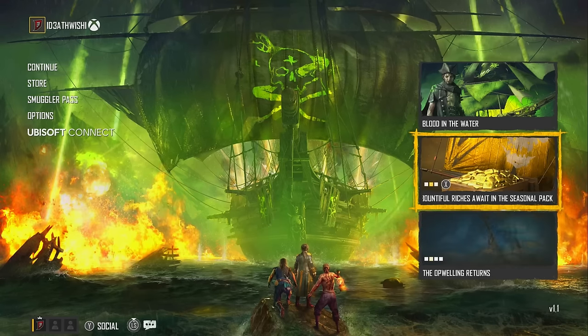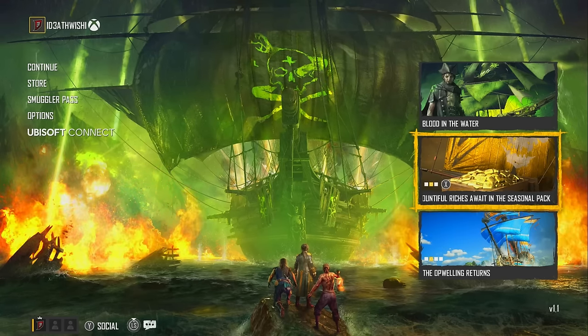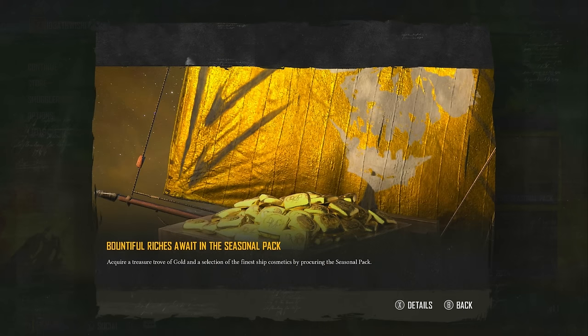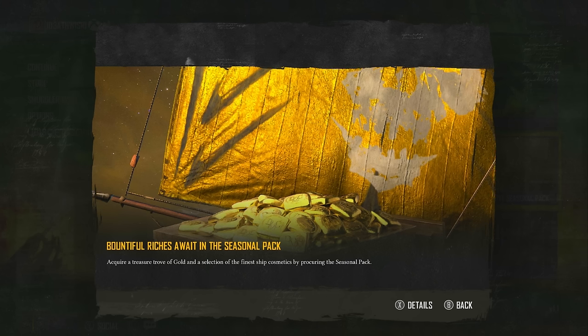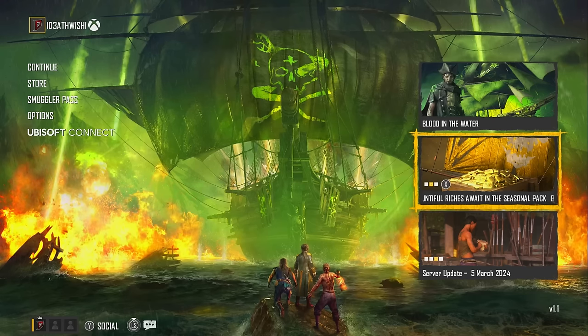Just a quick mention while waiting — you can see 'Countful Riches Await You' in the Seasonal Pack. That is the Seasonal Pack. If you do want to get it, make sure you grab that — that's how you get the sails. You can see the gold; all I've done is switch that gold to purple, and that's why they look so flipping cool. You also get a cool emblem, and at least you get some gold so you can get some other bits if you want.